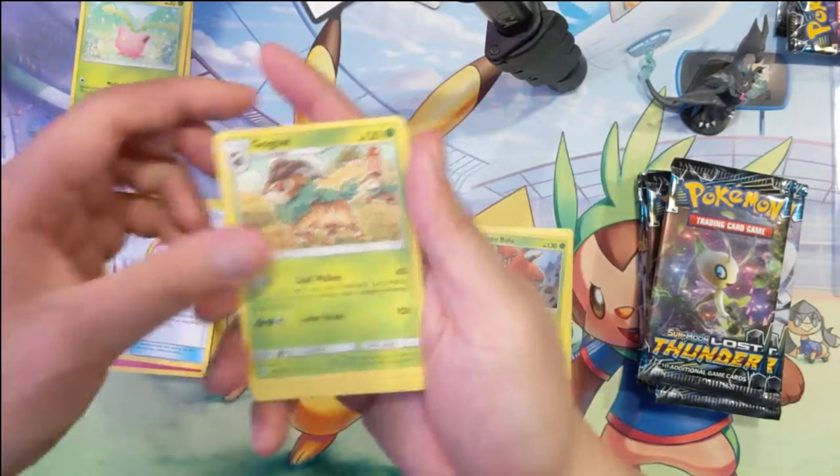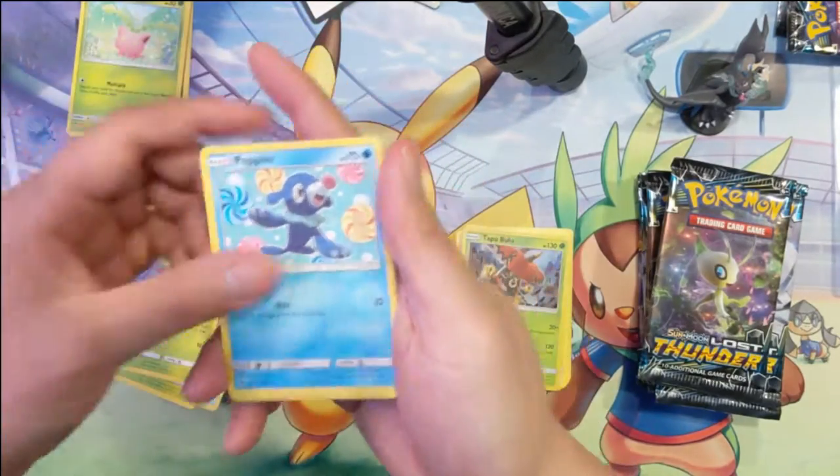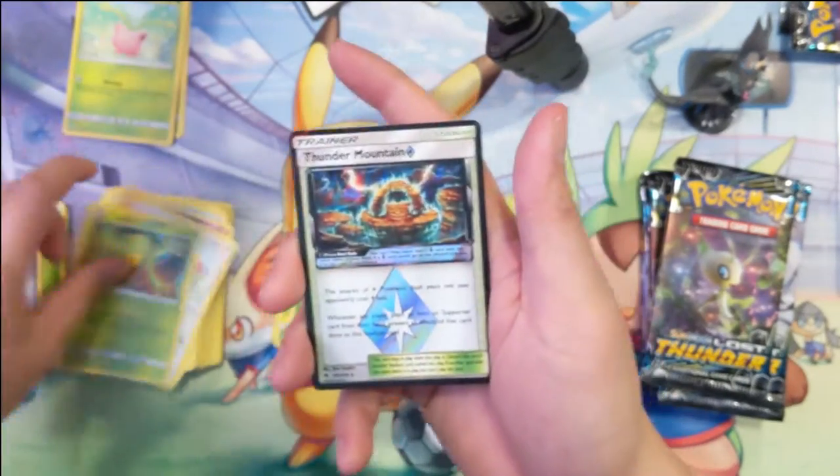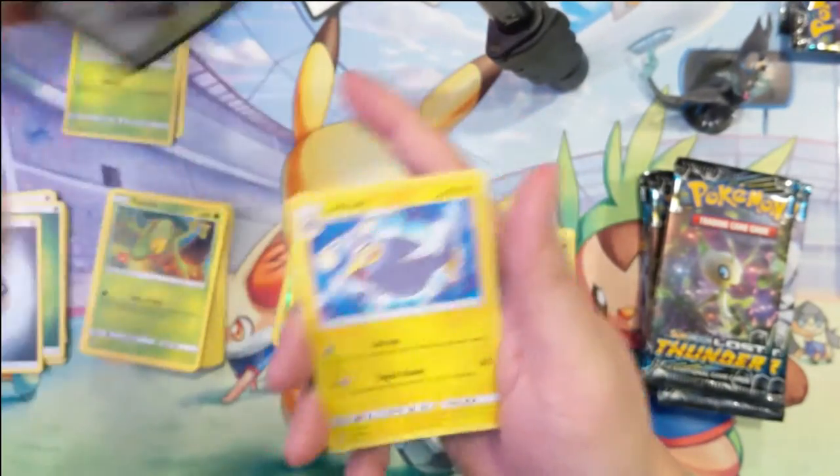Gogoat, Spinarak, Popplio, Marill, Chansey, Treecko. Looks like Thunder Mountain, Lanturn.